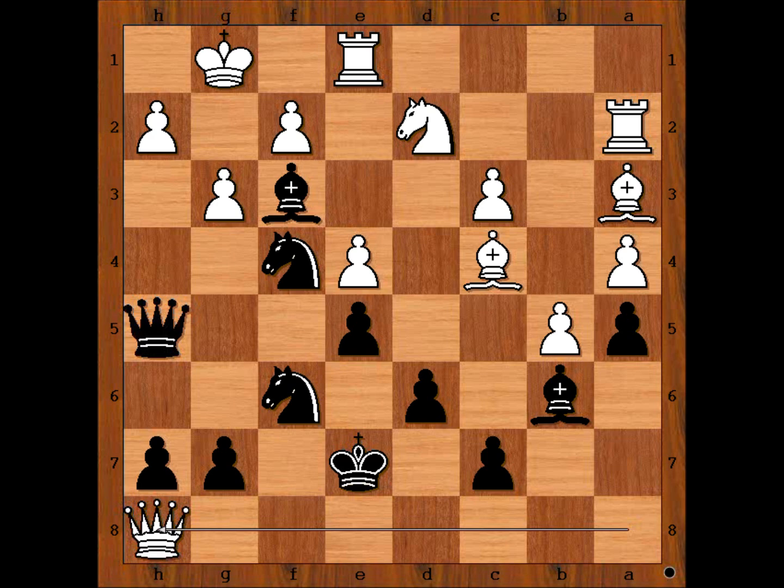We have reached the most interesting position of the game. This is the position that Praten — that is, the player with black pieces — was going for. What was his idea when he sacrificed all this material? Please pause the video and try to find the best move for black. Well, this looks crazy, doesn't it? But this leads to forced checkmate.